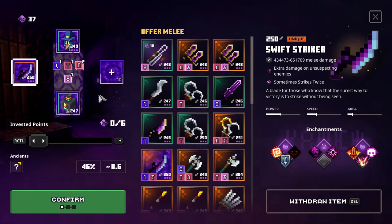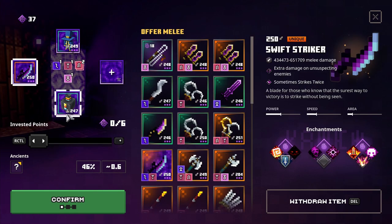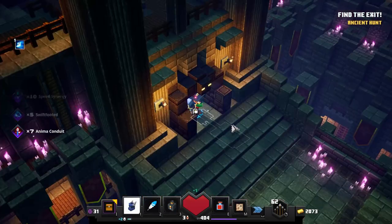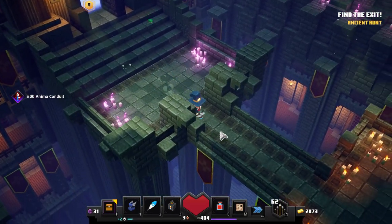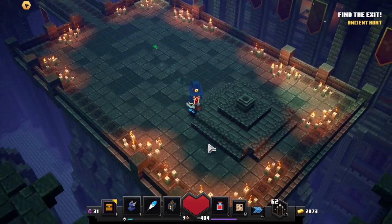Hello everybody. In this video I want to show you how you can spawn the Scourge Tournament ancient boss. This is the new boss introduced in the Echoing Void DLC, so these are the items. Now we're going to go to the boss fight. I'm using it at low level, so keep in mind it can be harder if you play Apocalypse Plus 25.